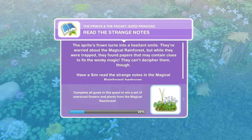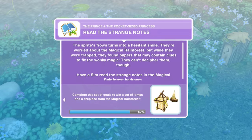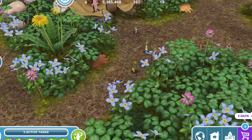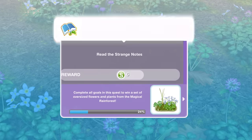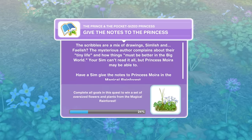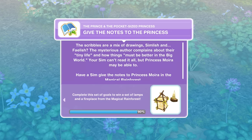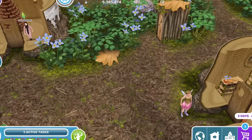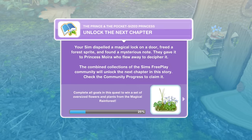Now read the strange notes. The sprite's frown turns into a hesitant smile — they're worried about the magical rainforest. But while they were trapped, they found magic papers that may contain clues to fix the wonky magic, though they can't decipher them. So we have a stack of magazines in here and we need to read. Task complete — read the strange notes. Now we need to give the notes to the princess. The scribbles are a mix of drawings, Simlish and Fairish. The mysterious author complains about their tiny life and how things must be better in the big world. Your Sim can't read it at all but Princess Moira may be able to. So we need to give notes to the princess. There we go, we're giving her the notes.